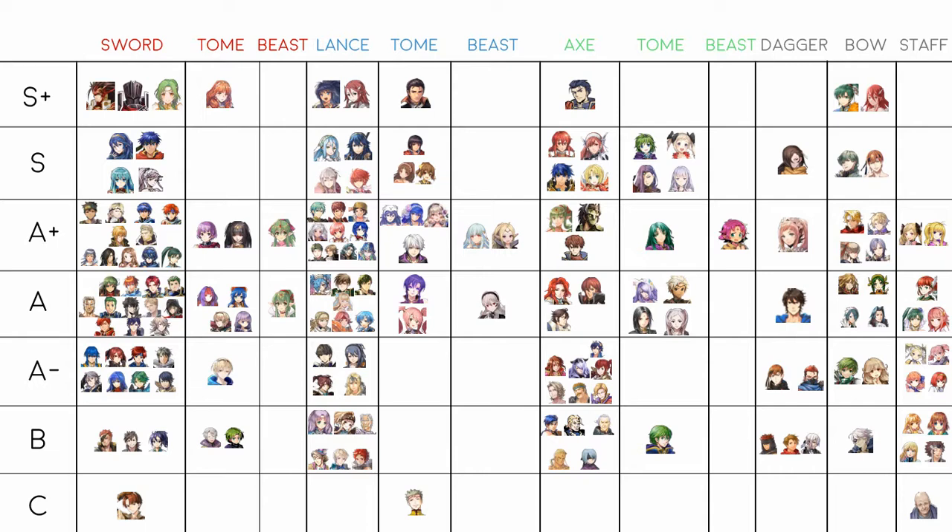S+ tier units have no weaknesses, or their weaknesses are so small that their strengths completely outpass them. They fulfill their role incredibly well with very little competition. S tier is very similar to S+ — they've got a ton of strengths — but they normally have one or two key weaknesses that are super exploitable no matter what, making it hard to justify S+.